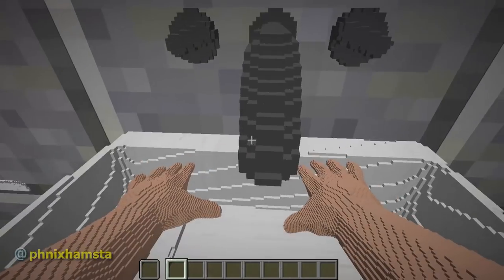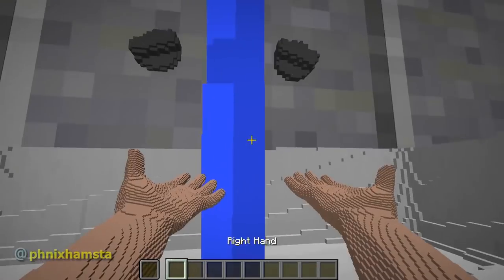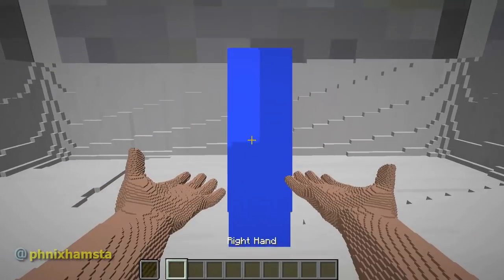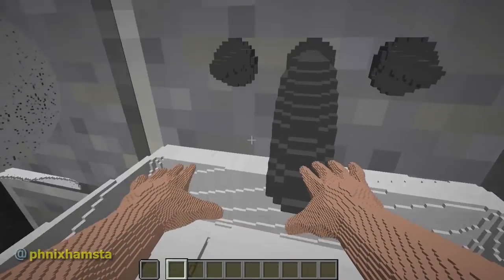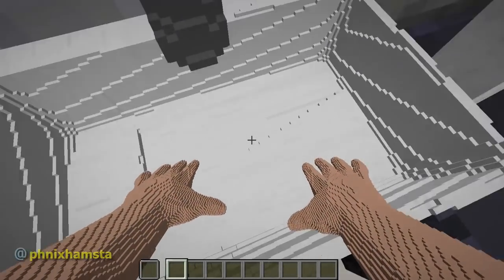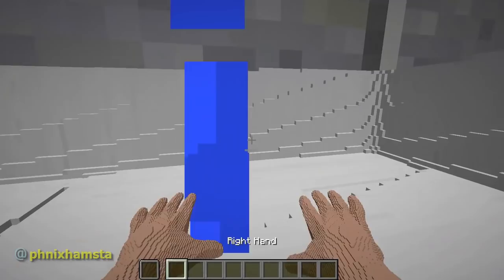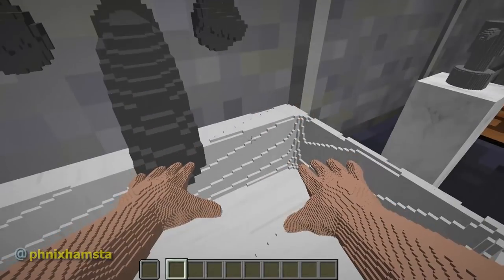So, once again, let's just demonstrate the whole process. Turn the tap on. Wash, wash, wash. There we go. I love it when I turn my hand the other way. Turn it off. Soap, soap, soap. Lather. Rinse. All that stuff. Turn the tap back on. Wash, wash, wash. Turn it over. All good. Turn it off. Brilliant.